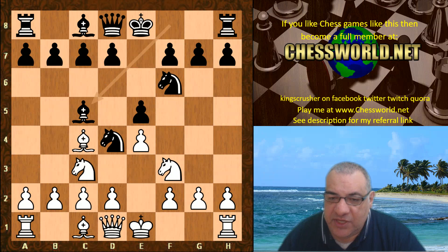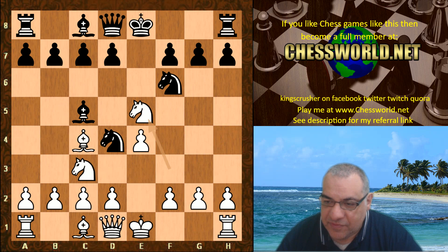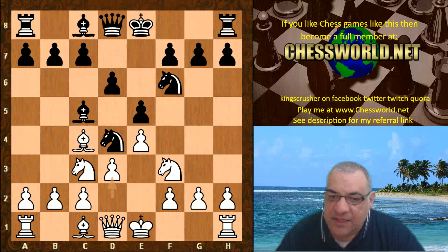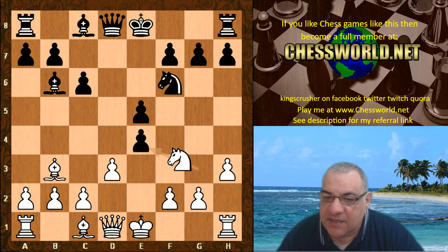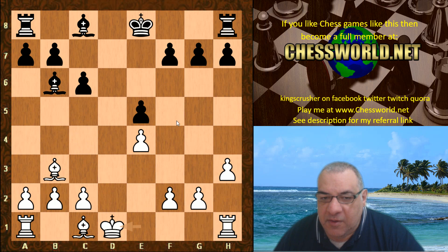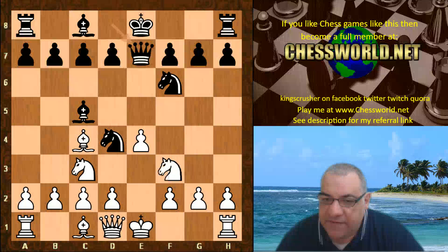Bishop c5 — which is a kind of gambit — and that's accepted with Knight takes e5. If white plays more modestly with d3, this scenario is at least equal for black. This kind of scenario has been seen before, with black blasting through and dissolving the center a bit. Black can't take here because of Rook f1 and the backfire, but a move like King e7 and black is fine. So we have Knight takes e5 instead of d3. Queen e7, Knight f3, and now d5. Bishop takes d5.